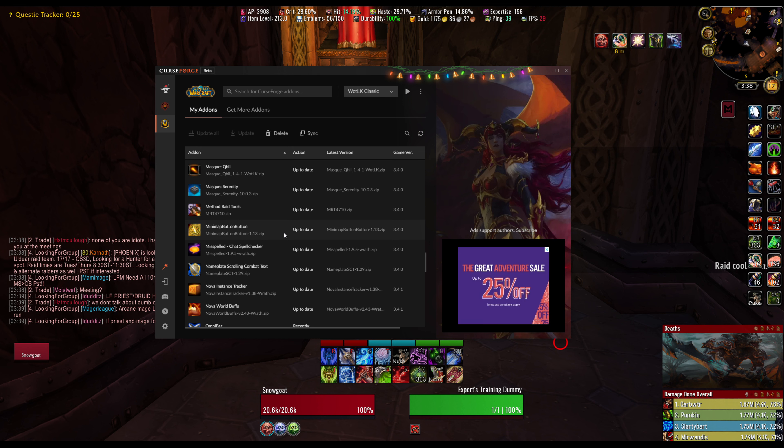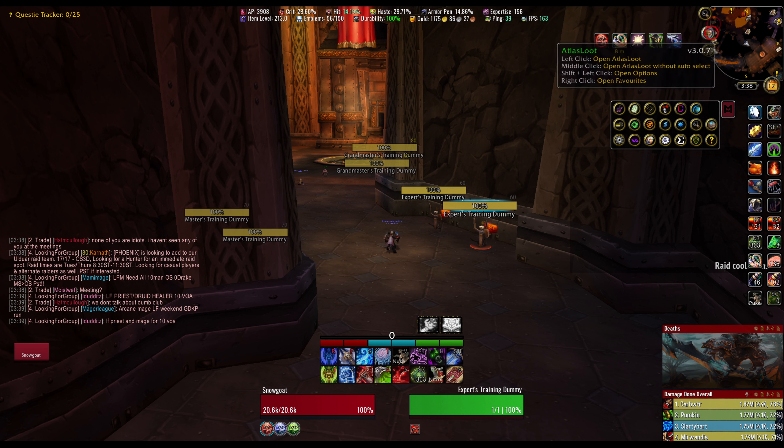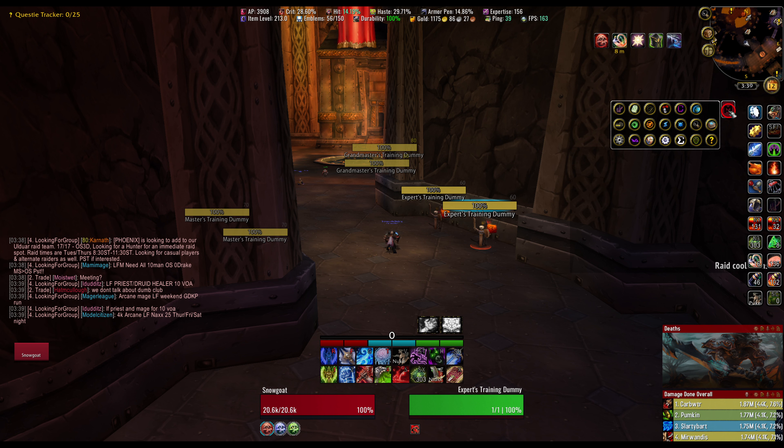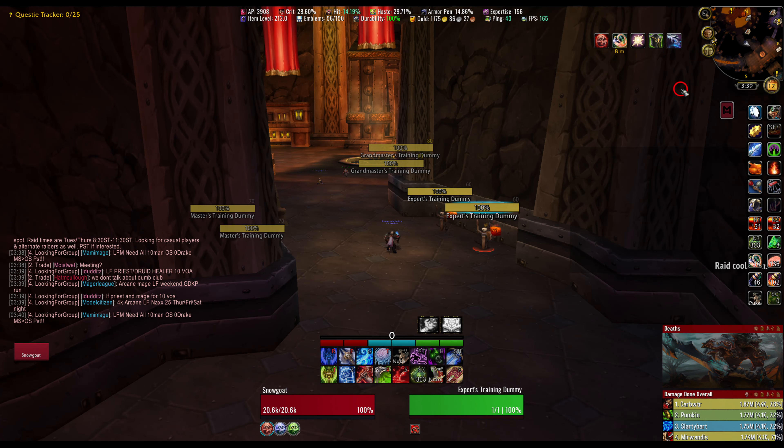Minimap Button Bag — that's this little thing here. It takes all my minimap buttons that are usually piled around my minimap and puts them into one little button bag that you can open and close by clicking. Alt-left-click to drag and move it. It makes my screen less cluttered and I keep the things I care about on my minimap.